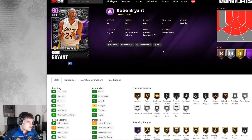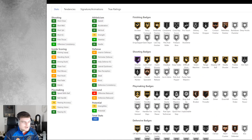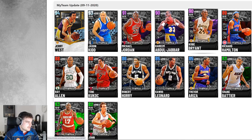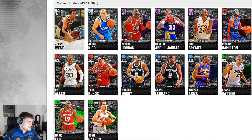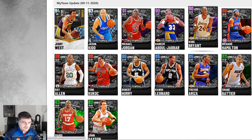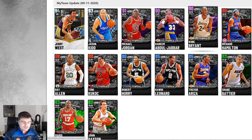People are saying Kobe has no Quick First Step, but I'm pretty sure you'd rather have none of the badge than have it on bronze, because in promo cards you can give them the badge if they don't have it, but you can't upgrade it if it's bronze. So you can give Kobe Quick First Step. And even without it at this stage in the game, he can still shoot limitless fadeaways — and if you can shoot limitless fadeaways, you're going to be almost unguardable. You just need to chase him around screens.